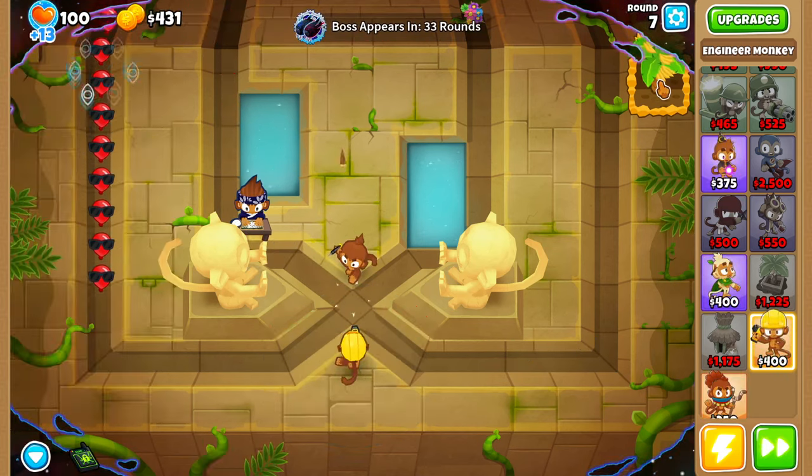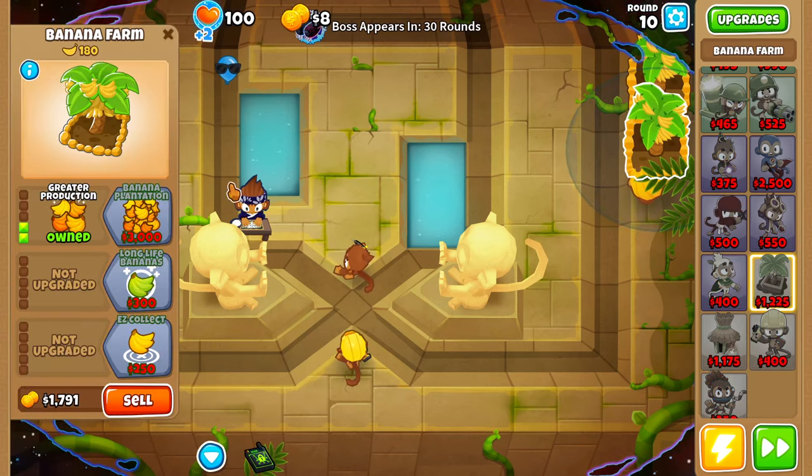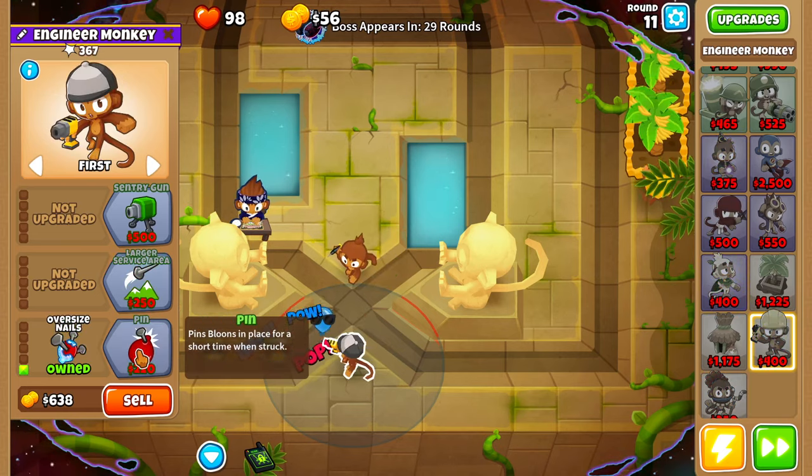The next thing we're going to do is save up to buy another 2-0-0 banana farm. Round 10, here's our greater production. Now because these balloons are still giving us a hard time, let's go ahead and upgrade this engineer monkey up to oversized nails.